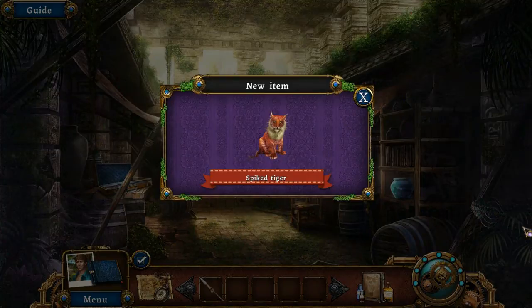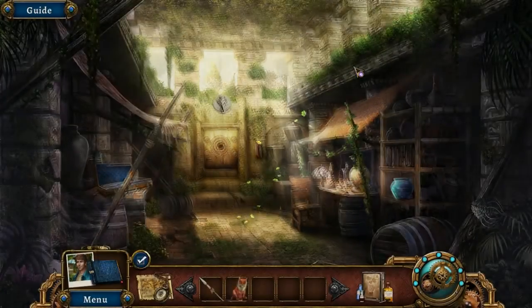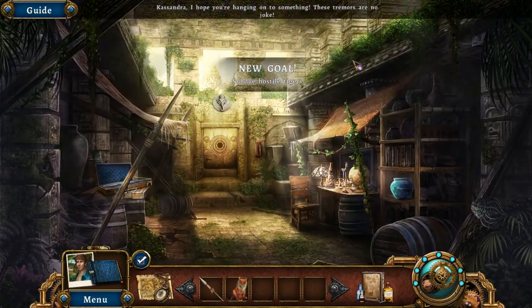New item: we have a spike tiger — a feline companion. Ellie has a pet claw crab which is so adorable, and now Ian has a pet spike tiger which is also adorable. They're both awesome. Now there's a new earthquake. Cassandra, I hope you're hanging on to something — these tremors are no joke.